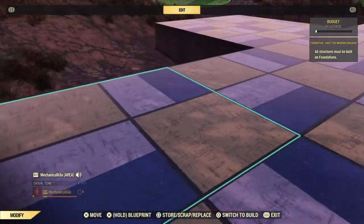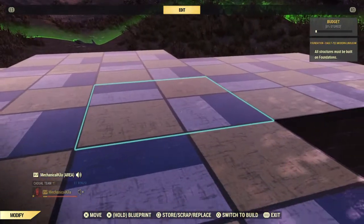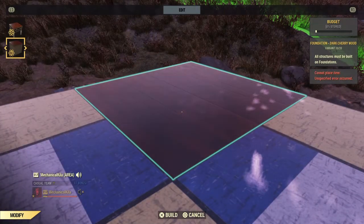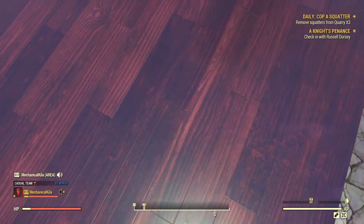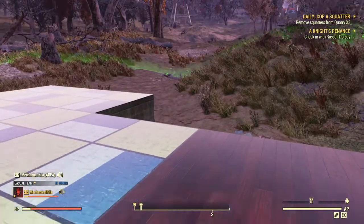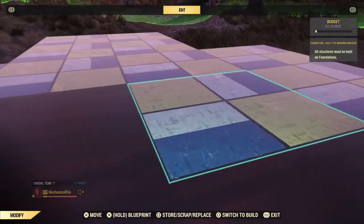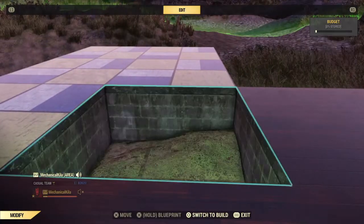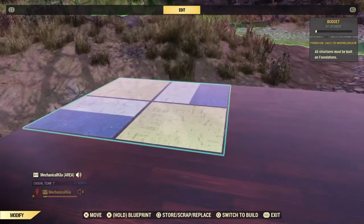Now you'll notice when you switch them back — let's just do a double check, make sure it looks right. Yeah, you can see that they're all the same when you convert them back. You'll find the actual grains and floor panels in the wood line up with each other perfectly. You can also set your second floor using the Vault-Tec pieces to match the ground floor, or you can choose to have it going whichever way you want.